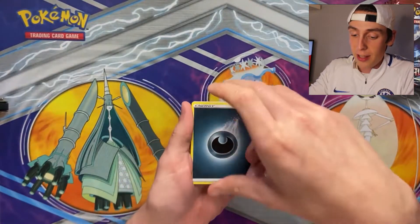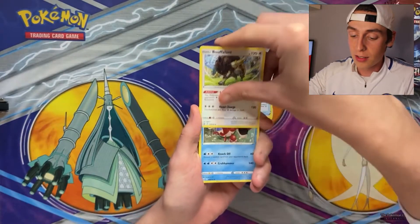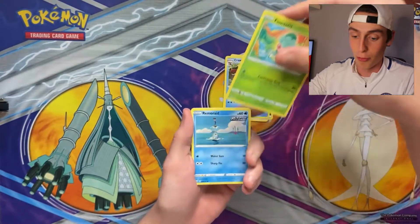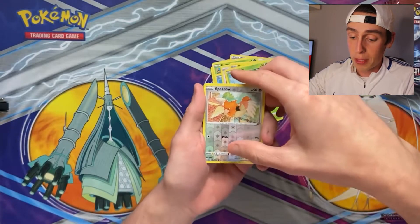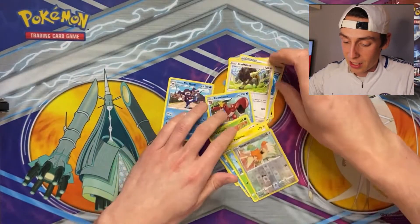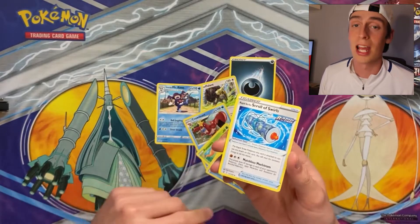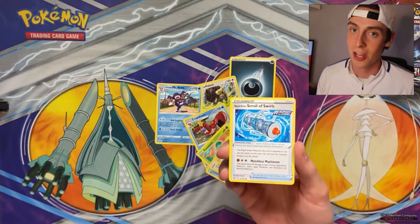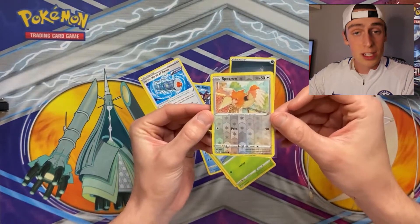Okay we have a Darkness energy. First Battle Styles pack, I'm excited. Rapid Strike Scroll of Swirls, Bouffalant, Crawdaunt, Fomantis, Remoraid, Spearow, Pachirisu, Cherubi. A Reverse Holo Spearow, and for the rare we have a Galarian Mr. Rime. So in Battle Styles they have added the Rapid Strike and Single Strike mechanic to the trading card game which will obviously give a new dimension to the TCG itself. We sleeve up the Reverse Holos — look at that Spearow, it is beautiful.